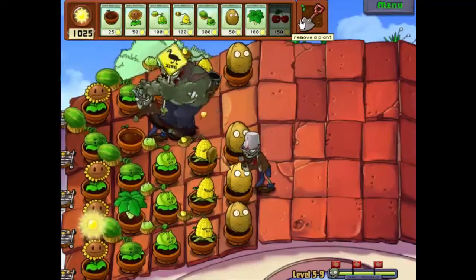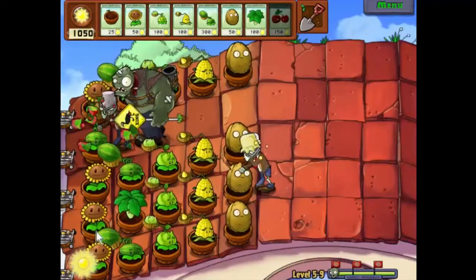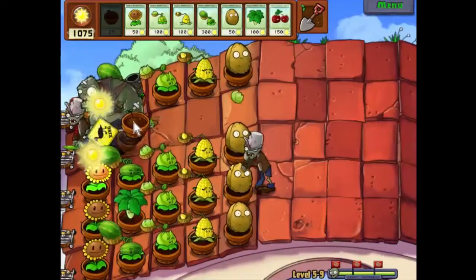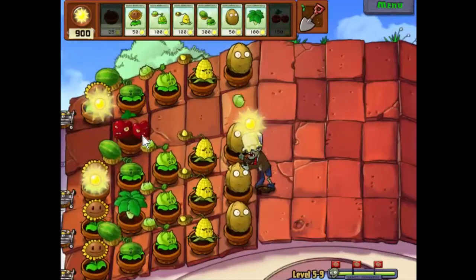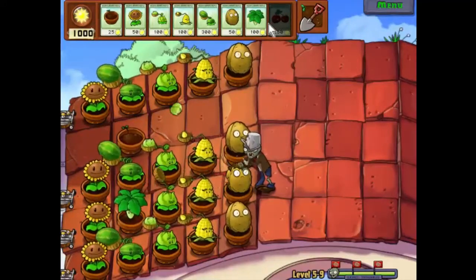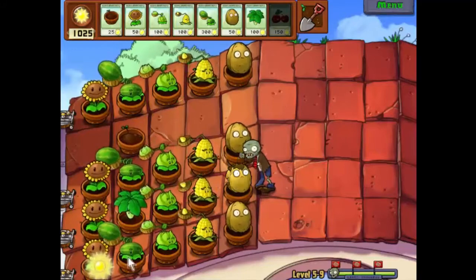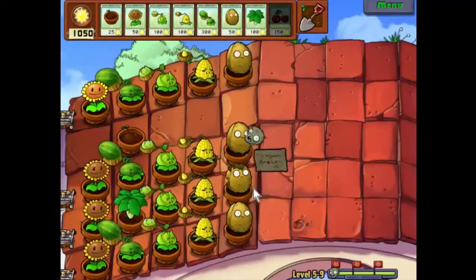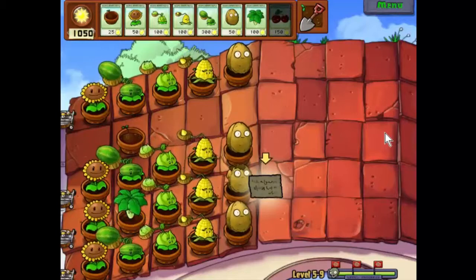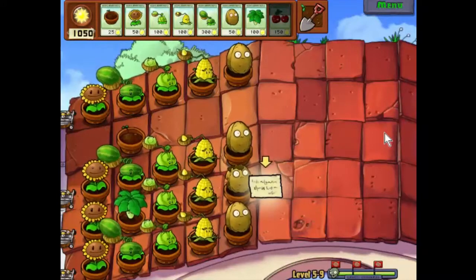Are we going to kill these guys? No we probably aren't, but we've got that guy there that'll take care of our problems for us. The cherry bomb recharged just too slowly — we lost a mower, that's 50 gold we're not going to get. But we still won, and on 5-9 I'm happy with that result. We're left with a rather disturbing postcard which we shall read in the next episode. Until then, I've been Simon Parsons — this has been Plants vs. Zombies, thank you and goodnight.